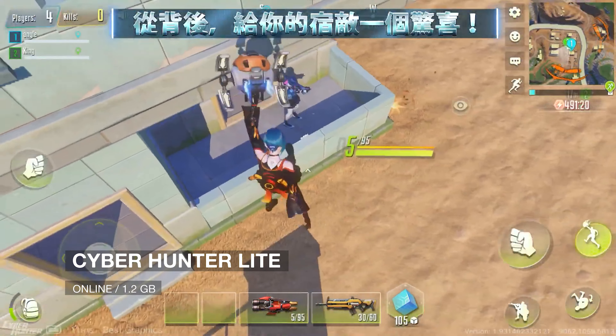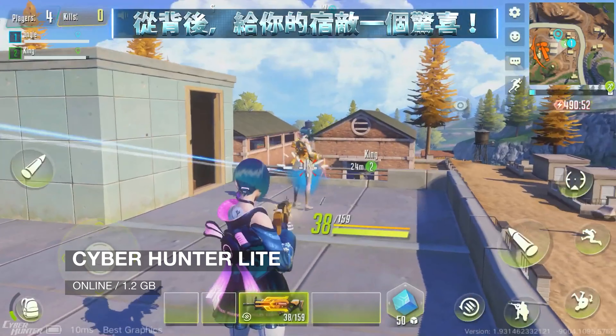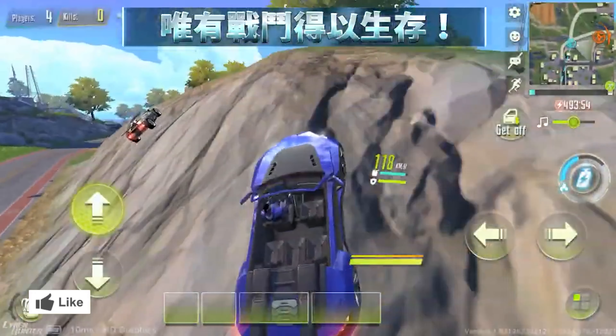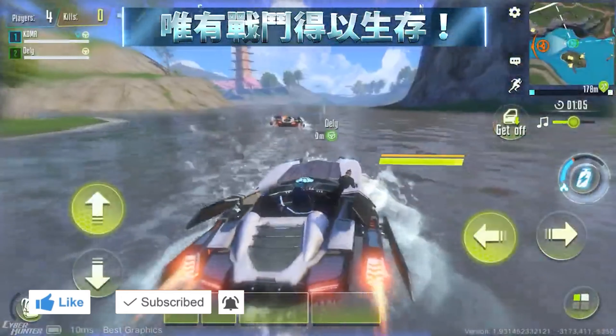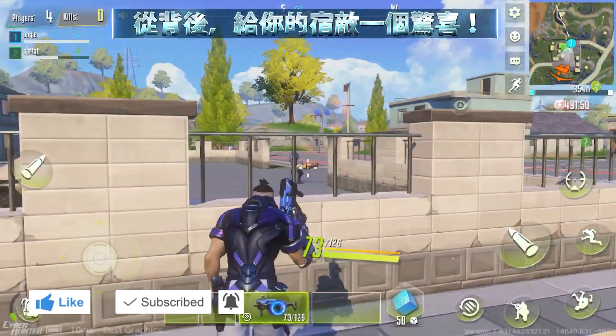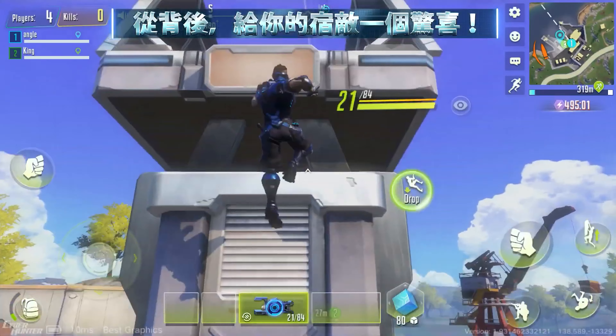Moving on to number 7, it's Cyber Hunter Light. This is the light version of the official Cyber Hunter game. You will get almost the same experience of the main game in less size — all power-ups, all weapons, all abilities, but in low graphics.